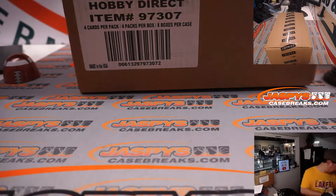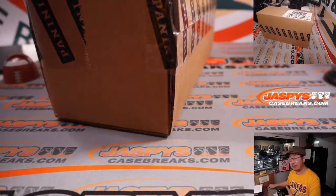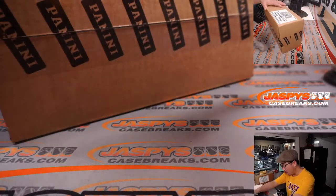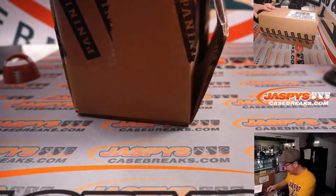So let's set these next to me over here. If there are any non-numbered cards for those random number block groups, then we will randomize them to one person in each of those number blocks. If there's hits, relics, or autographs — I think all relics and autographs are numbered — but just in case, if there are any non-numbered stuff, we'll separate the hits out.